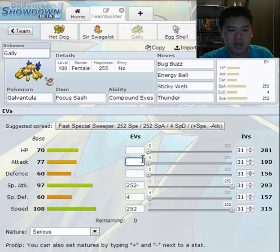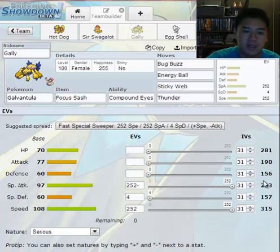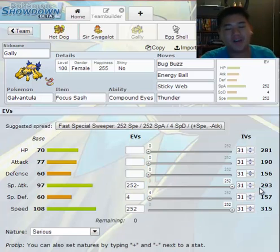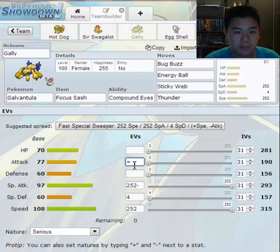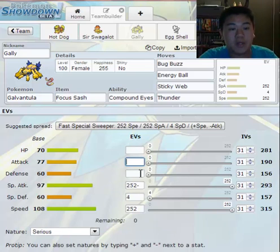My attack just dropped to 190. Now look at my special attack — pay close attention. It's 293, it has a minus indicator. Now look at that — my attack jumped up to 209 from 190, that's a 19 point increase. And special attack dropped from 293 to 230, that's a 63 point drop.